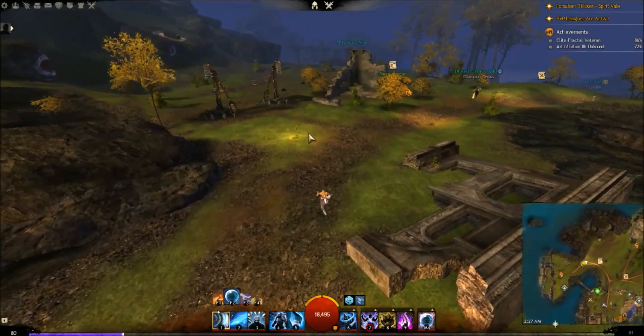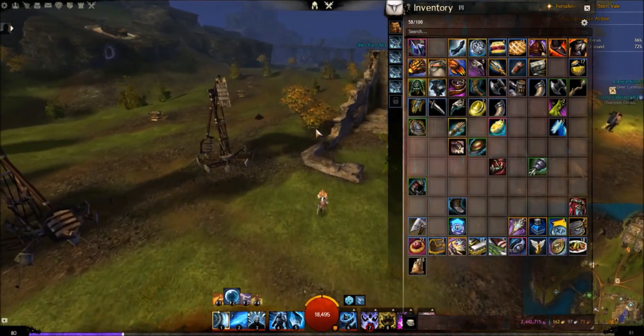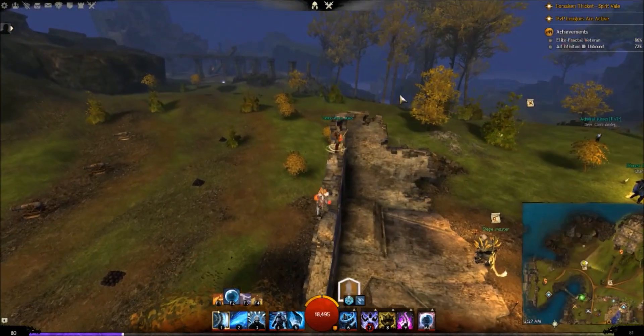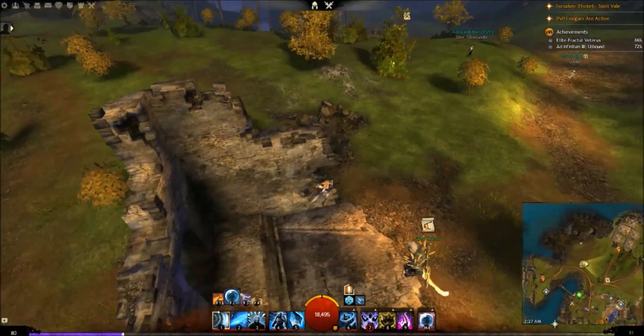Hey, what's up guys, welcome back to another Guild Wars 2 PvP build guide with gameplay. This is a Celestial Dagger Focus Elementalist Tank build. I've been putting out a lot more tank builds because this whole meta is based around sustaining — it's a sustain meta.